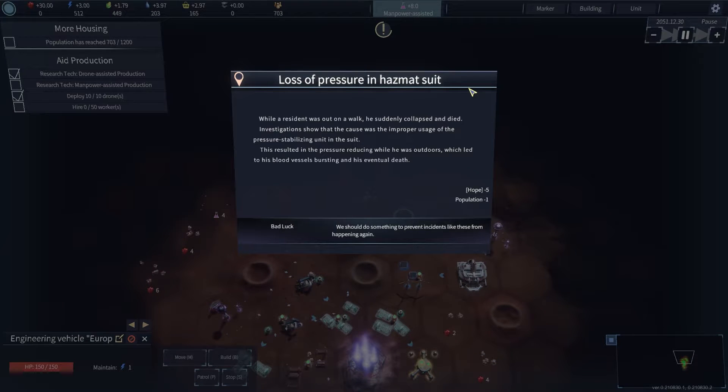Loss of pressure in hazmat suit. While a resident was out for a walk, he suddenly collapsed and died. Oh my God, that's the end of him. Investigations show that the cause was improper usage of the pressure stabilizing unit in the suit, which resulted in the pressure reducing while he was outdoors, leading to his blood vessels bursting and his eventual death. Oh that's savage — minus one population. Unacceptable. Hope minus five.